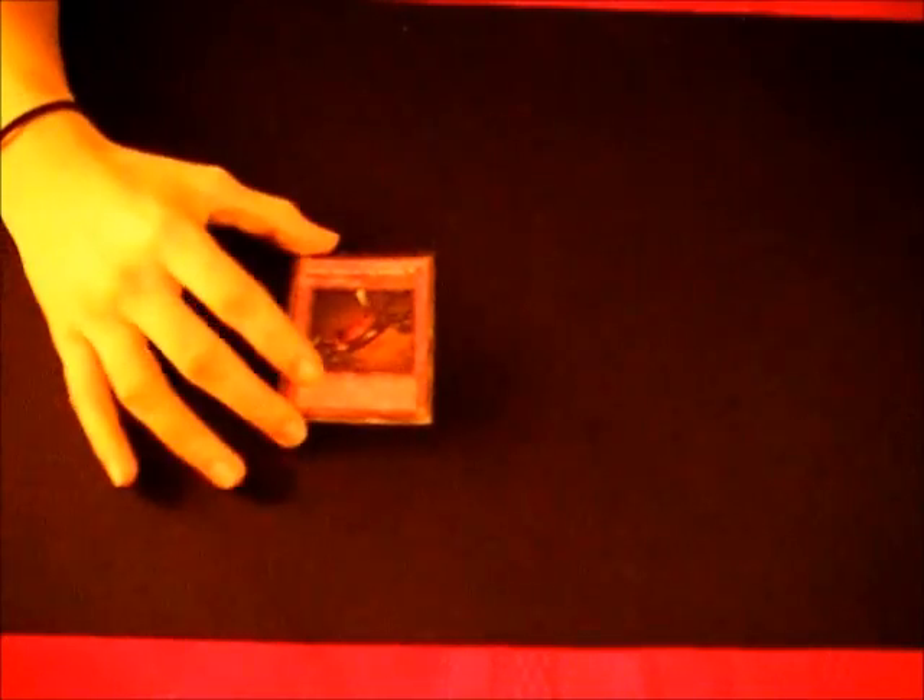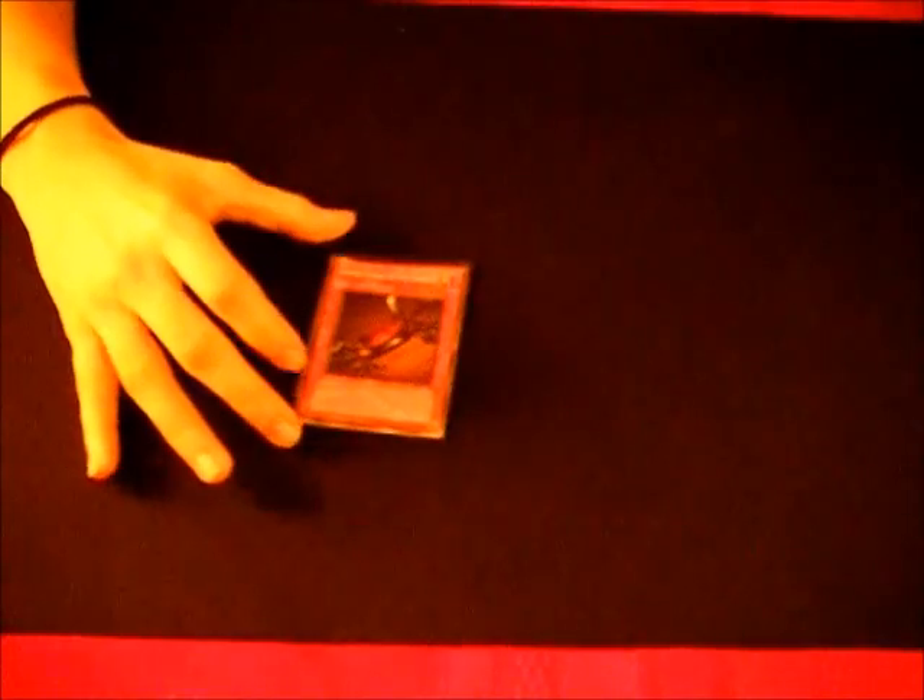Now we go on to X-Sabers. Nobleman of Crossout — they're always setting Pashuuls, Emmersblade, and Darksoul, especially Darksoul. This is the main way to get rid of Darksoul without them getting their effect and setup. Book of Moon — take their X-Sabers instead of them getting theirs; usually chain it to their own E-Call to plus off of it. Thunder King Rai-Oh stops them from searching and runs over Darksoul without them getting their search. Seven Tools of the Bandit — if you don't main-deck it, it's nice to side since they have Trap Stun. If you're very backrow-dependent, this is the main response to Trap Stun so you can stop them from going into Gottoms and destroying everything.